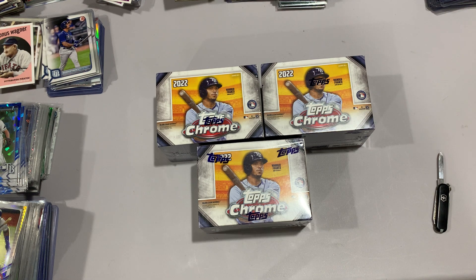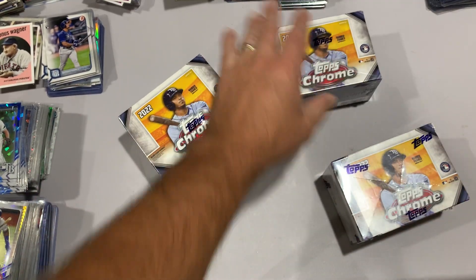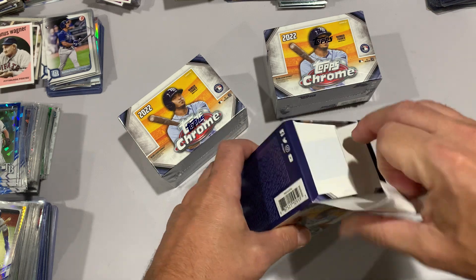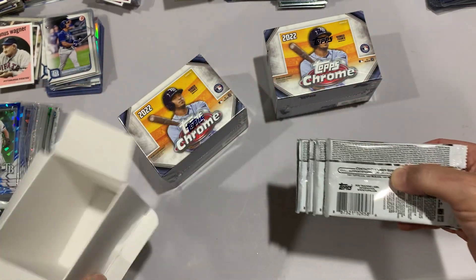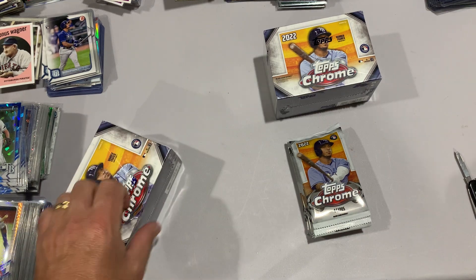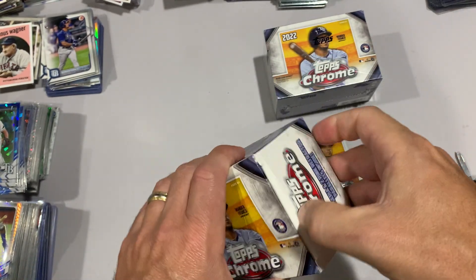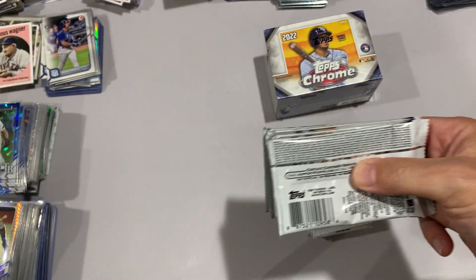I put a video out earlier, saw these at one of the Targets I was at, thought I'd pick them up. I hadn't ripped them yet so I thought I'd get into them. Hope you're all having a nice day. I'm obviously super interested in the short prints. I did read something about being able to email Topps and maybe they'll put you into a raffle for some of the silver packs. From what I'm hearing, these silver packs - I wouldn't be surprised if they do it like the silver pack in the hobby and jumbos.